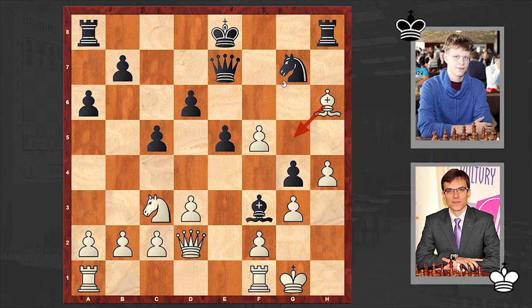After bishop takes h6, there comes knight takes f5, bishop g5. It may seem that black managed to neutralize white's attack — the queen is attacked, h4 is securely guarded. But that's not the case. You can pause the video and try to find black's next move. The queen is under attack, but instead of moving it away, Artemyev sacrificed it — we have knight takes h4!